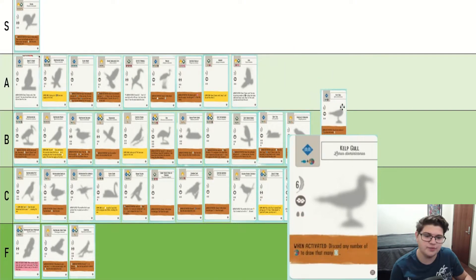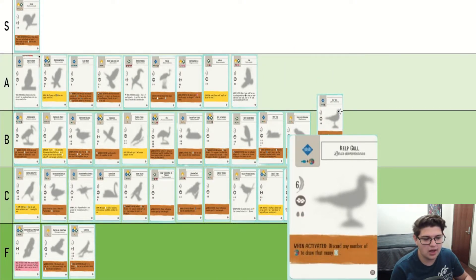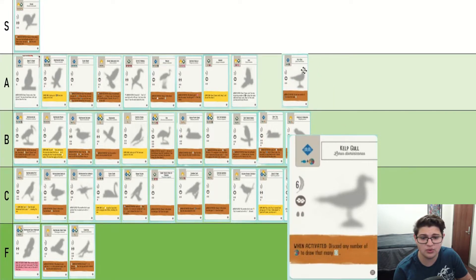Kelpkull — similar to Kea, you can use it to pump nectar, and you can also use it if you have a food engine to draw as many cards as you need. It's also just six points for two food, one of which is an omnivore symbol. Honestly, Kelpkull doesn't look that impressive, but it's a pretty good bird.